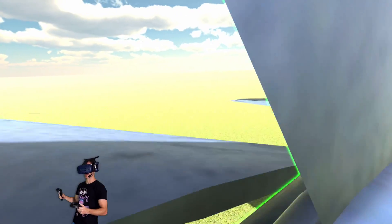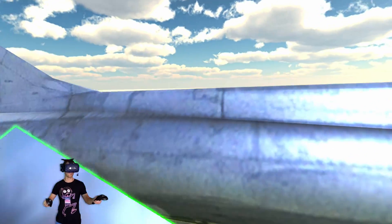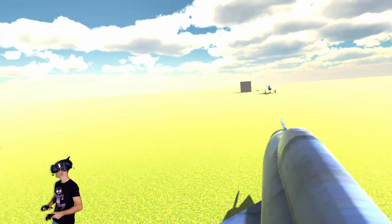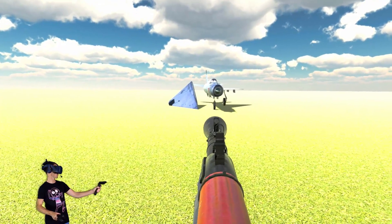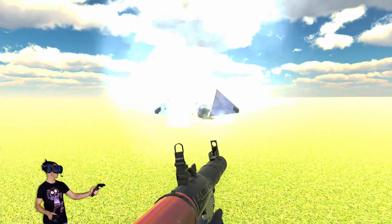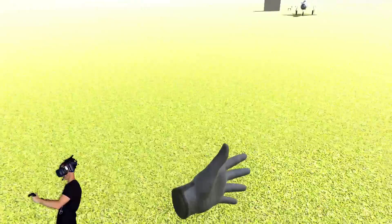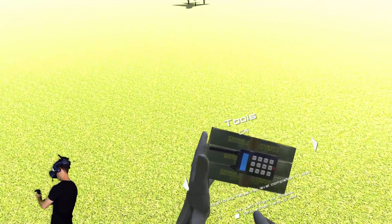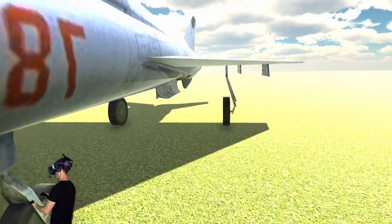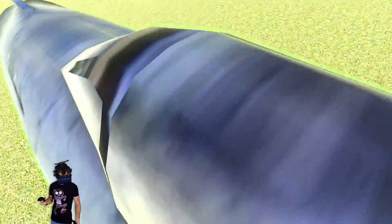I'm not finding a remote in there. Oh, I just ripped the wing off. I don't want to do that. When in doubt, just shoot it with a rocket launcher! Yeah dude, take that plane! How do I reload? I don't know how to reload these things. What other stuff do we have? We have C4. I'm gonna get some C4 and we're gonna blow up the other plane for being annoying and not showing me where the remote is.